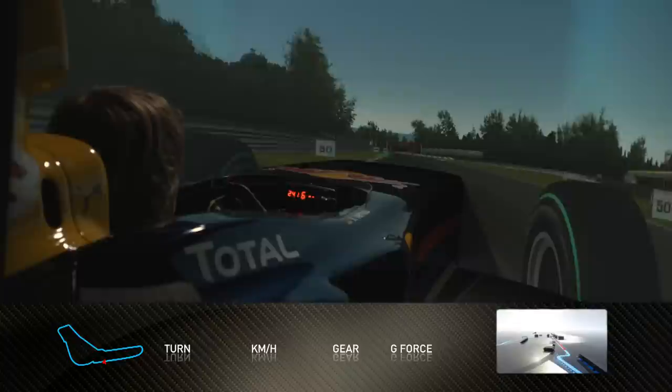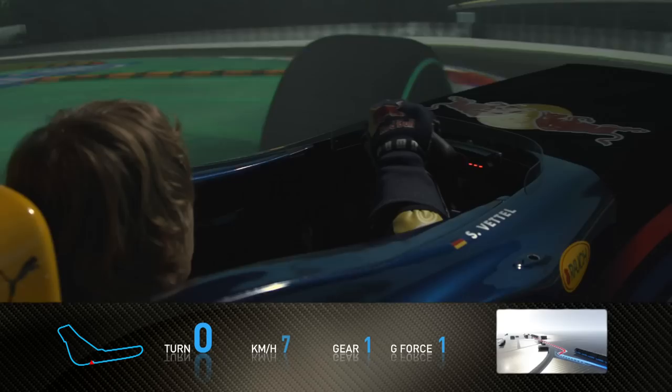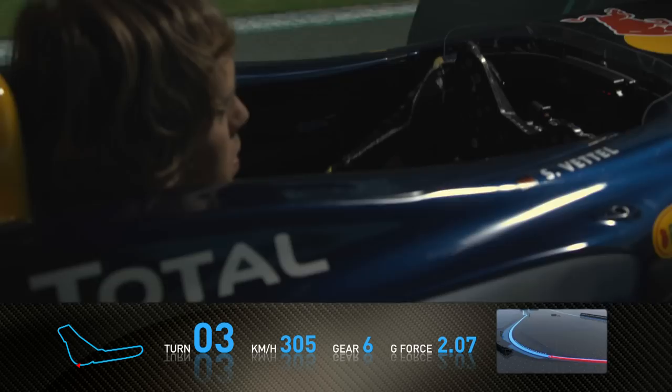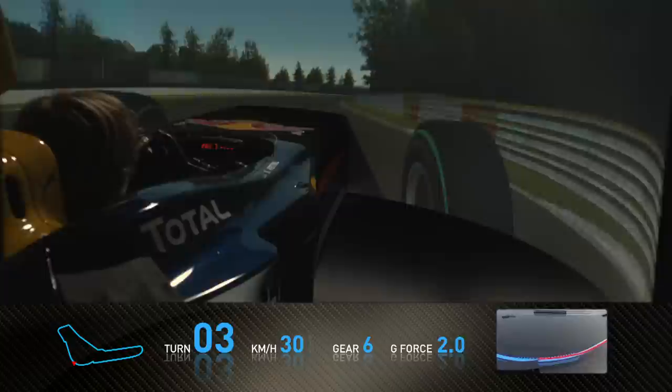Down to turn one, braking hard — chicane. Right and left, using a lot of kerbs before it goes on to the next straightaway. Monza is one of the oldest tracks in the calendar, with a lot of tradition, and we can feel it in the car with a lot of bumps.